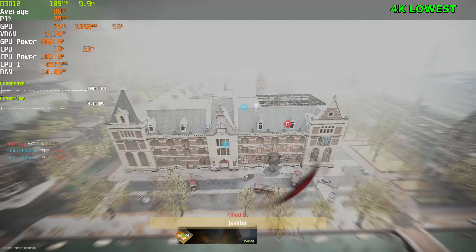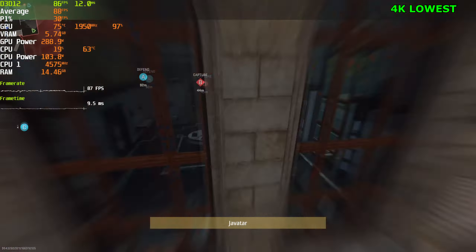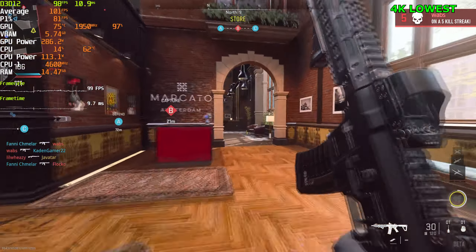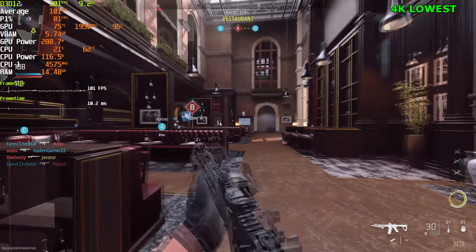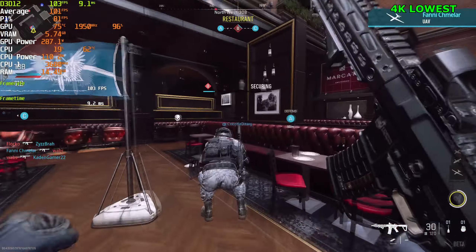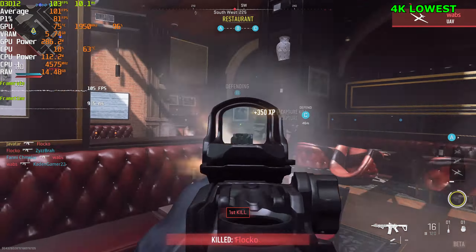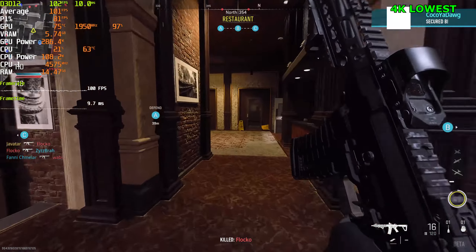There's something wrong with the game where when you get hurt, it feels like a square or rectangular box appears on the top left-hand side of the screen. It's kind of distracting but will probably get fixed. UAV saved us right there - appreciate that UAV.